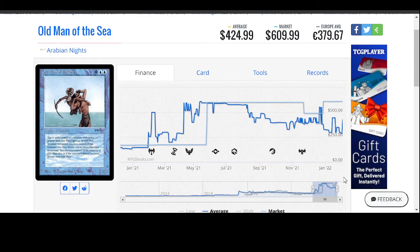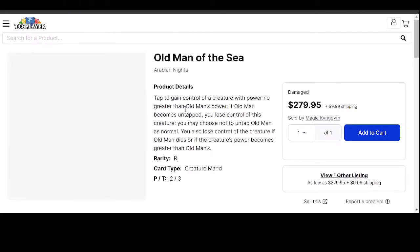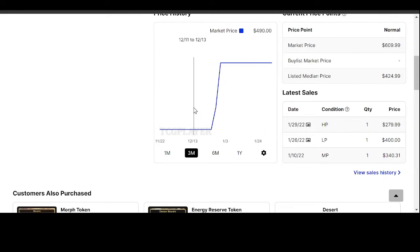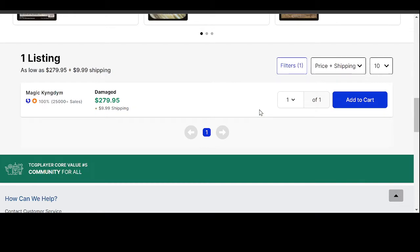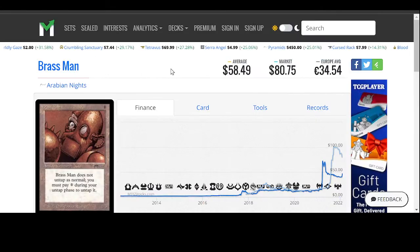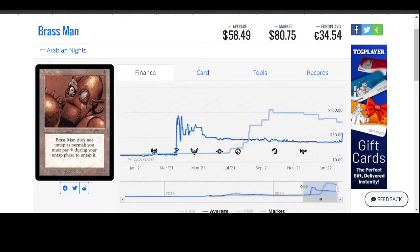So the first card is Old Man of the Sea from Arabian Nights. This card has been moving for a while. The last couple of weeks it's been slowly dropping down — in fact, it's been dropping down for the last couple of months. But it's really hard to tell because it's very spiky, and because it's from Arabian Nights there's not many out there. You're going to find a damaged one for $298. It does look like there's been a buyout — $490 to $609 — but you can find one damaged copy for $279.95. Don't know if it's actually 100% worth it if it's damaged.